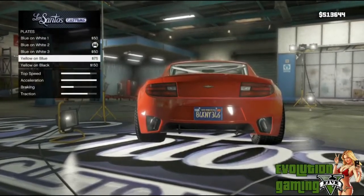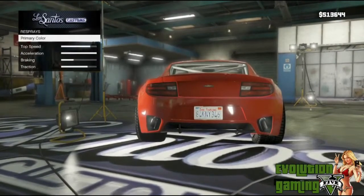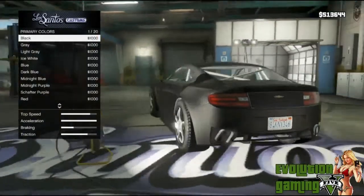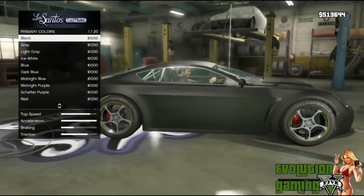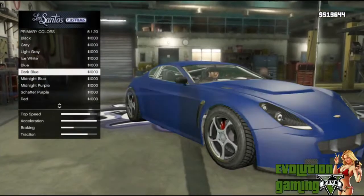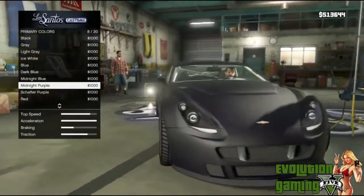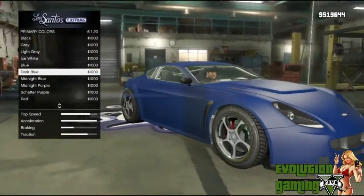I'll probably just leave the plates as they are. For the respray, this is where you change the primary colors — there's only one color option for this car. I usually go with matte black; I like plain clean-looking cars. The white's pretty nice, the blue's nice — I like the matte colors. That's a nice color, let's go with that one.